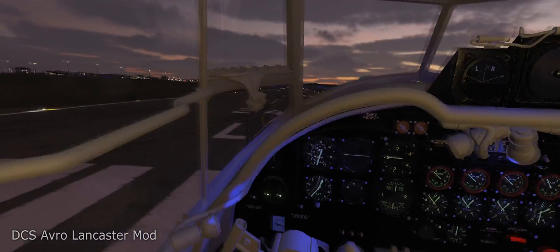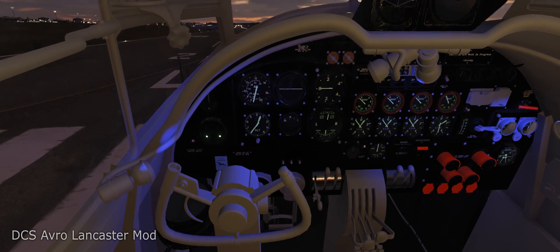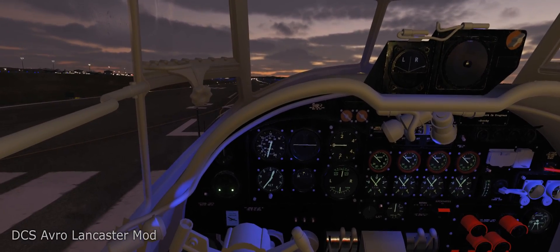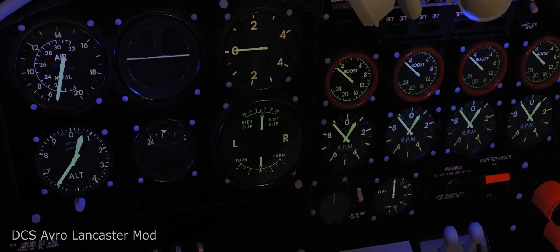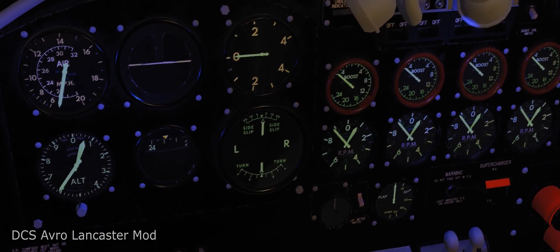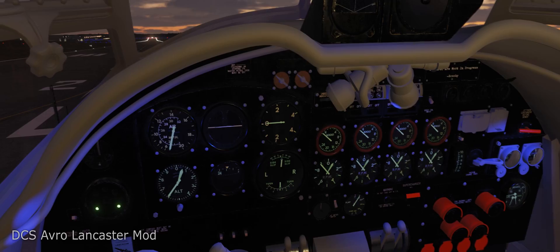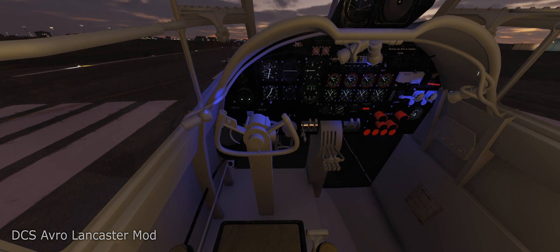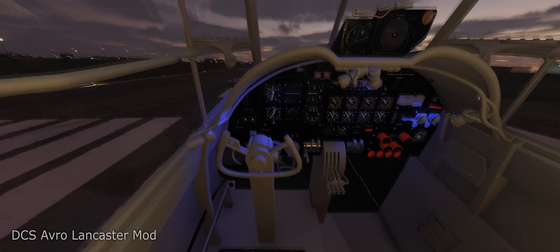We're more or less aligned; we'll correct as we roll out, especially because engine torque will pull this to the side. Level out the throttles. For pre-takeoff checks we need to turn on the flaps indicator — that enables the flap meter. To activate the flaps we can use keyboard control or the clickable lever down here. We want flaps at around 15 to 20 degrees. We have a full load of bombs here so this will be a long takeoff.